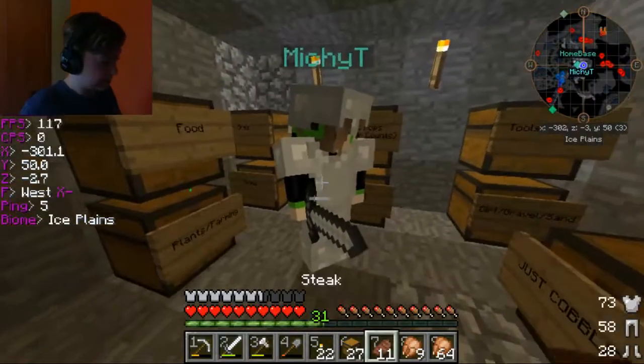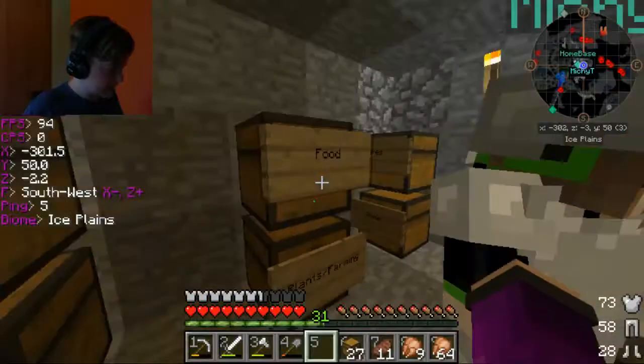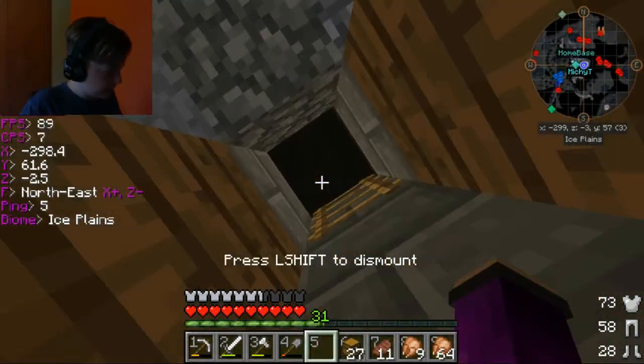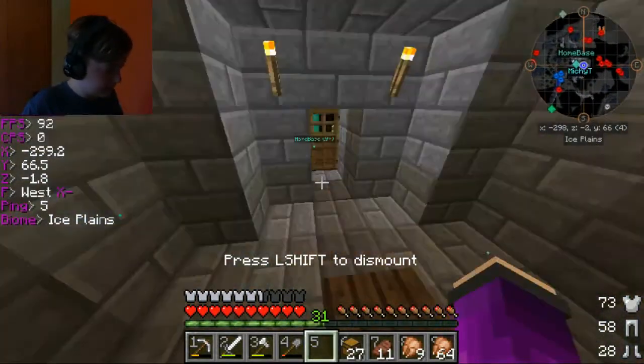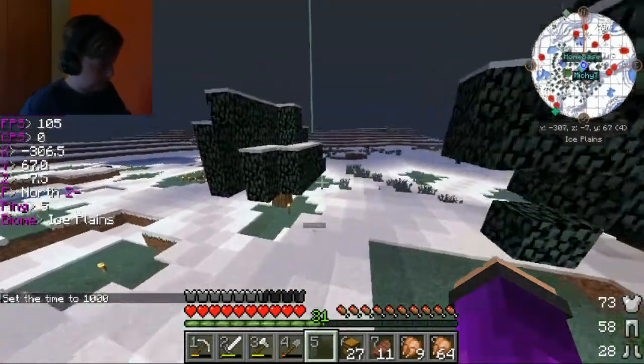I have 27 chests. Should we just stick with the hopper way? It'll be a lot of iron, but we have a lot.